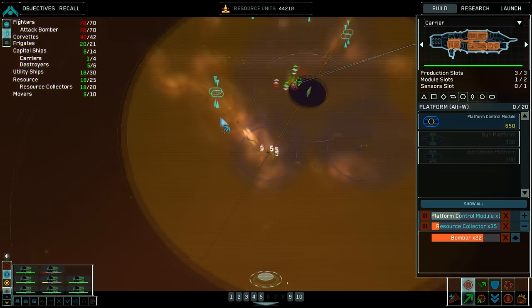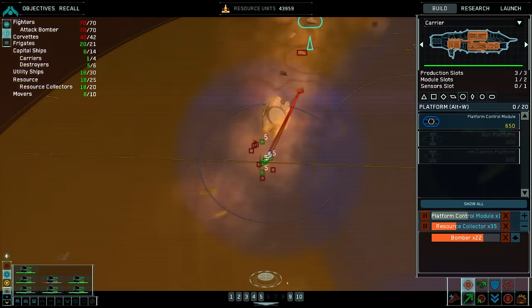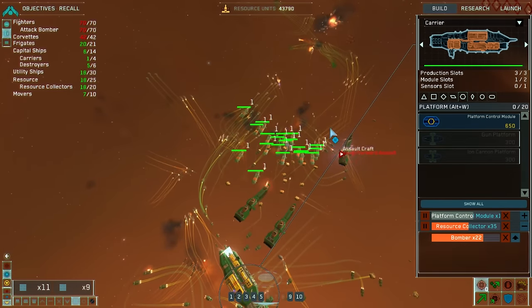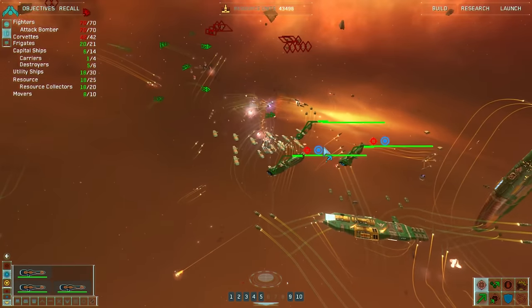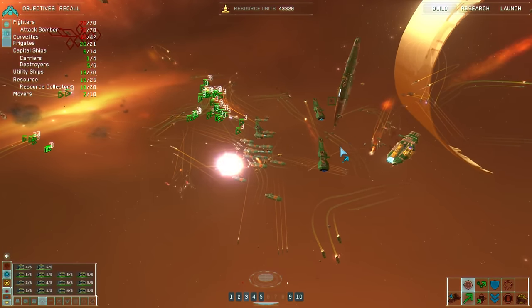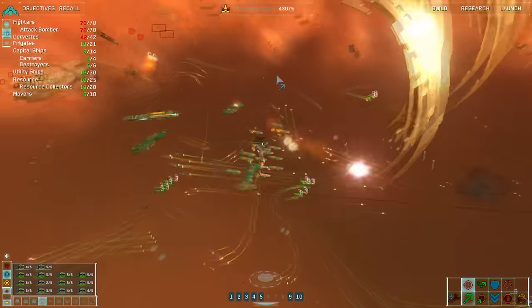Resource collector complete. Let's kill that guy and get the stuff around the carrier. Destroyer under attack. Resource collector under attack. We've got enemy contact. Bombers can go up to that. Wow, there are a lot of big-ass ships here.